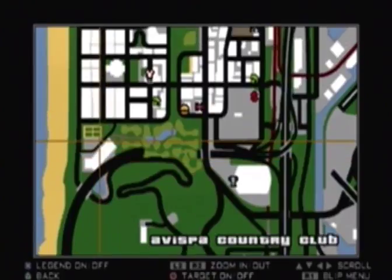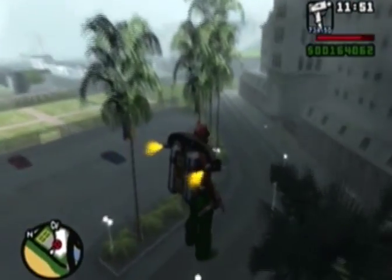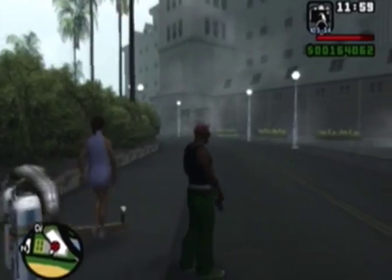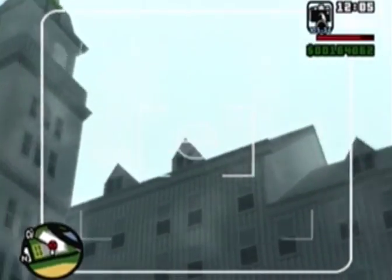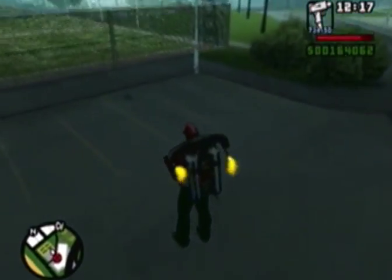Numbers 9 and 10 are over here at the country club. Go over here to the country club — it should be on top of this building right up here. I'm looking for the icon, I think it's this building right here. I see it right above these palm trees, but it's not in range — I need to be a little further back.